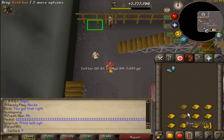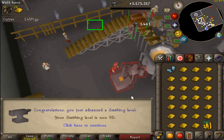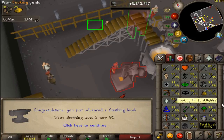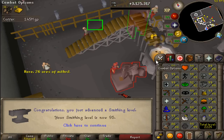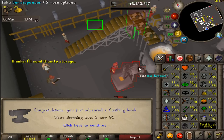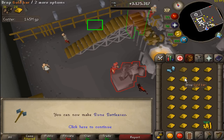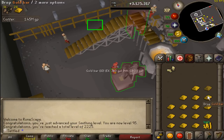95 smithing! We're a little into day two and looking really good. I should be able to get 97 by the end of today. We've hit 2025 total — a really nice milestone. 52 levels until max. Rune battle axes — these upgrades just keep getting better.